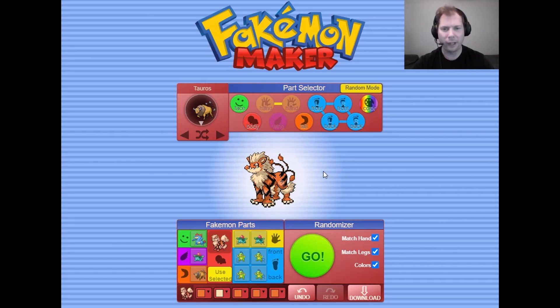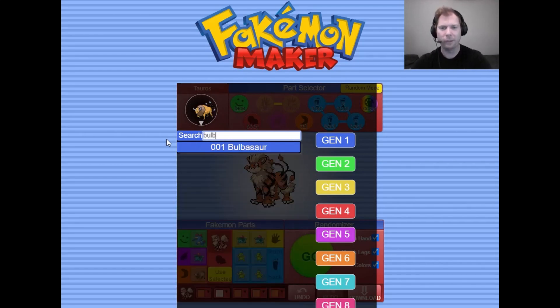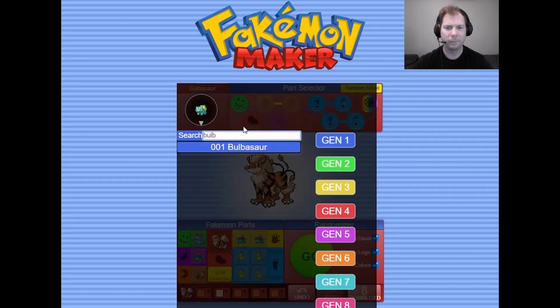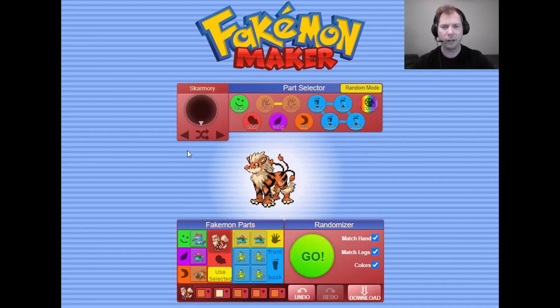Are we going to give him some wings? I just want to see if you can use Bulbasaur's bulb — okay, no, that's totally just a part of Bulbasaur's body, so we need a Pokemon with wings. The first one that springs to mind is Skarmory, so we're going to try and mix Skarmory with this guy. I feel like it's not going to look great — and yeah, that's not too bad actually.